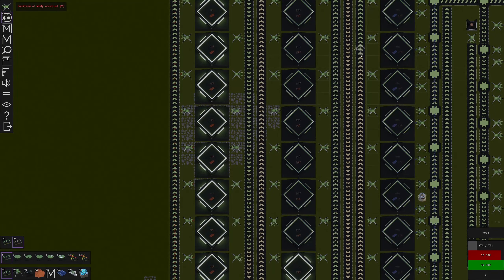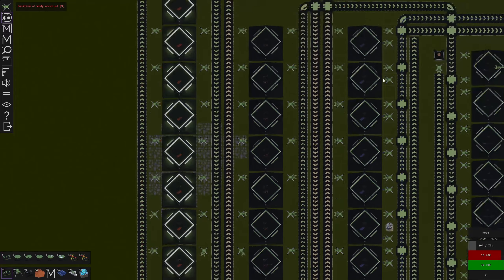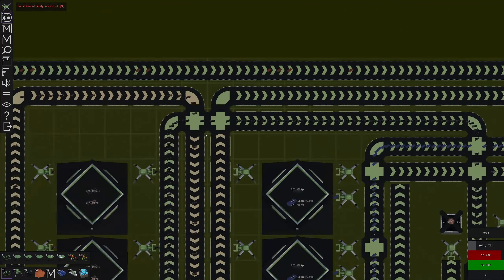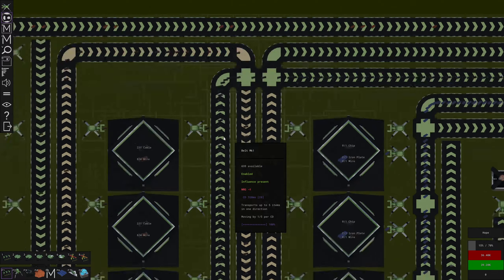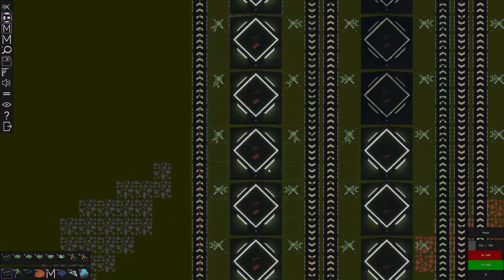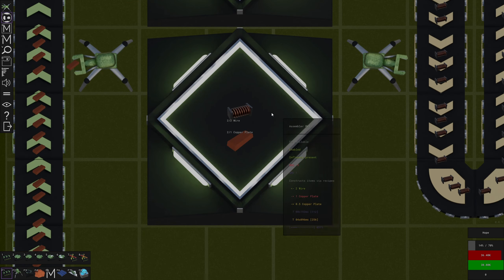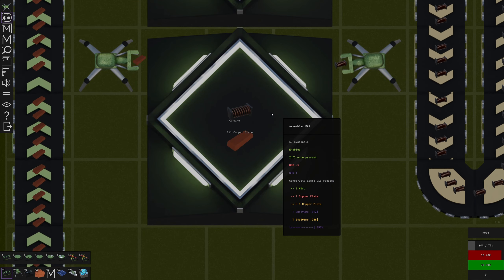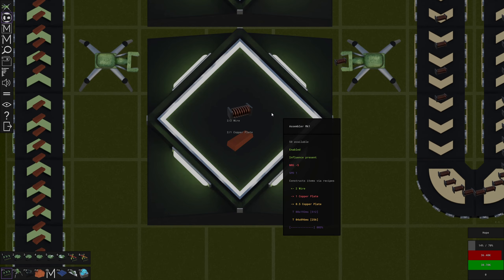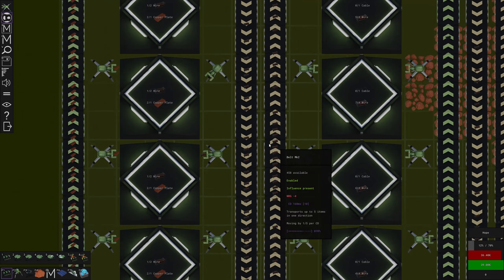For now at least our belts are going to be a little bit quicker - it should allow us to get a little bit more wire through. I don't want to upgrade all of these because when you upgrade them you lose the resources that's on them. That should allow us to do that - are these arms able to pull out fast enough? It seems like they can keep up, so that's great.